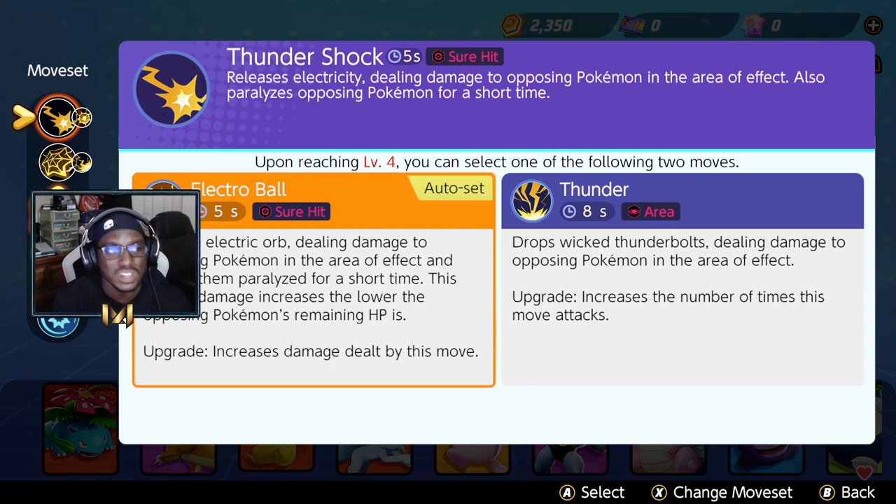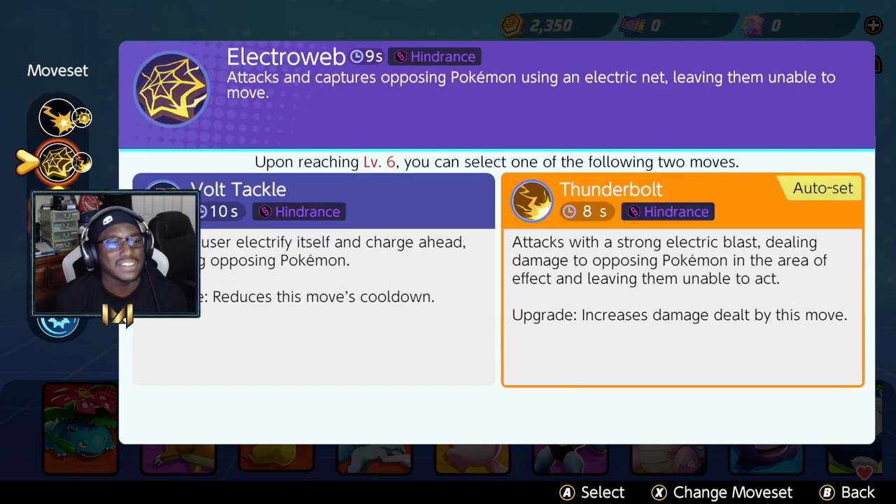Electro Ball is one of his core moves — it's lock-on. You throw it down, it hits your target, it has a paralyzing effect, and it's just a really good move. Thunder is okay, but I feel like the sure hit you get with Electro Ball helps you chase down opponents that are at 1 HP trying to run away. As long as they're within your range and you throw it, even if they flash out trying to get away, the move is going to follow them wherever they go and guarantee that kill.